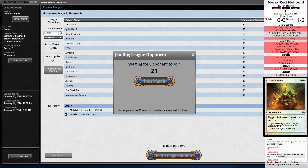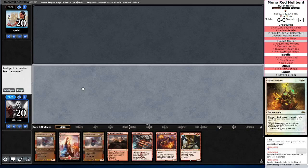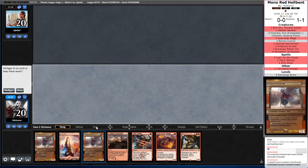Updated the match record incorrectly — we are 1-1. And we'll take the play. Turn 1 Soulscar. Turn 2 Wild Slash. Close to Chandra. Too many Hazorettes. This is close to a playable hand, still looking for a way to refuel after getting Hellbent, but this hand will get emptied pretty quickly.